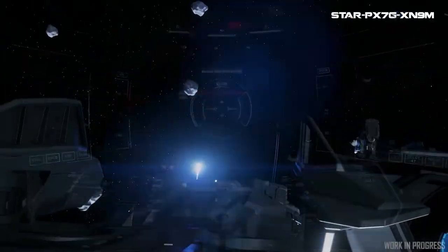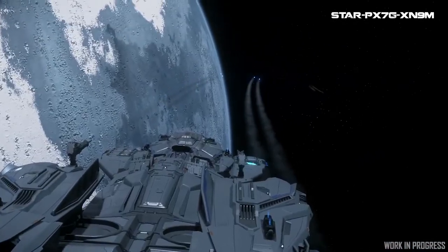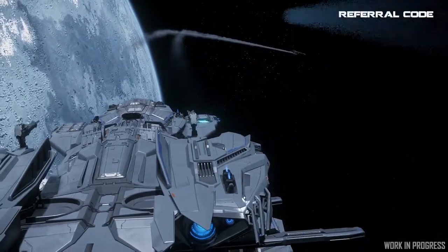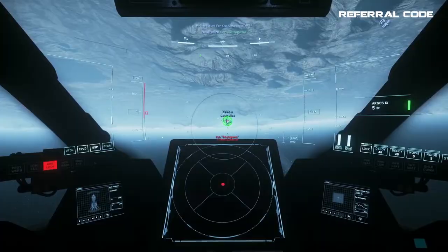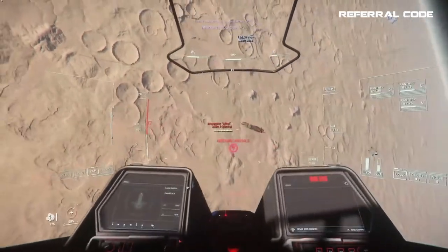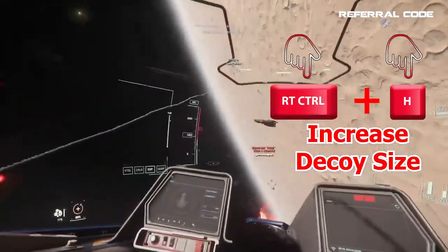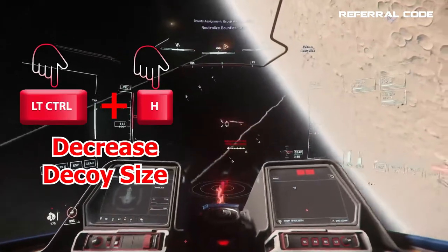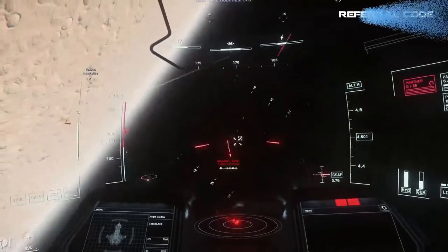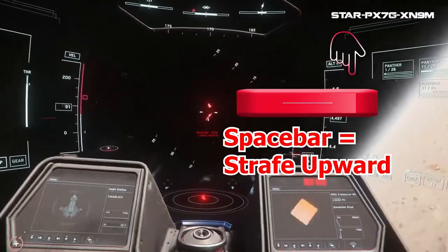The last topic I want to touch on is missiles. Missiles are useful anytime there's distance between you and your enemy where your guns can't reach them yet. If you're not shooting at them, the enemy is shooting missiles at you, which can be dangerous while you're running away waiting on shields to regen. When you see an incoming missile warning, press the H key to drop decoys. You can hold Right Alt plus H to increase the burst size of decoys, or Left Alt plus H to decrease it. After dropping decoys, make sure to strafe upward using the Space key.